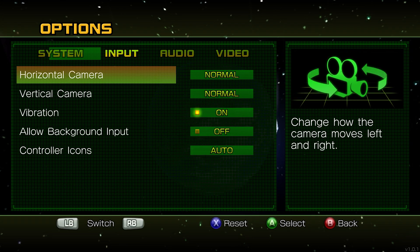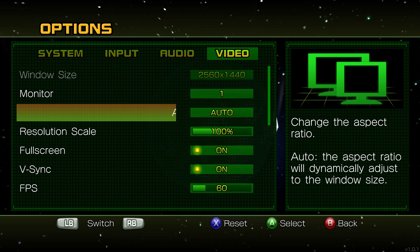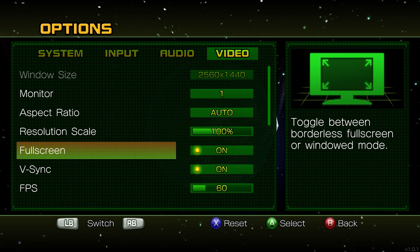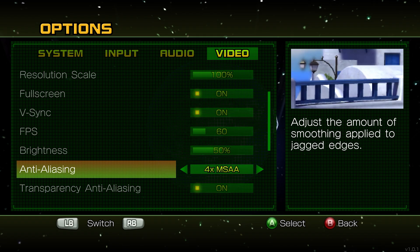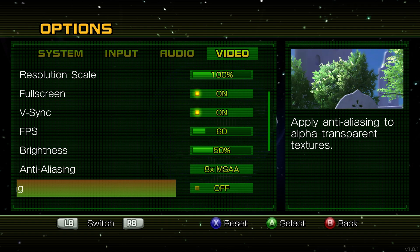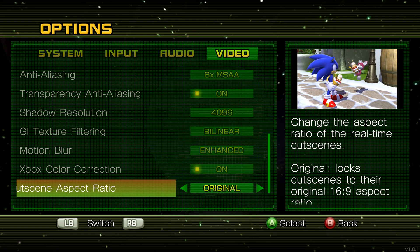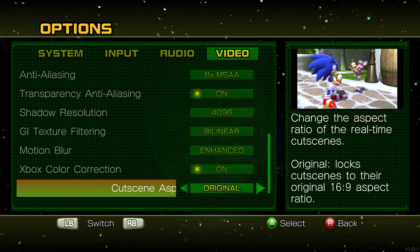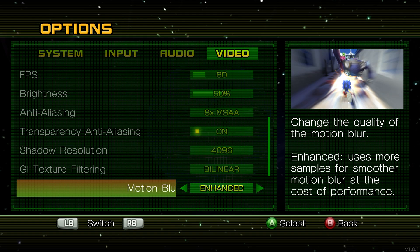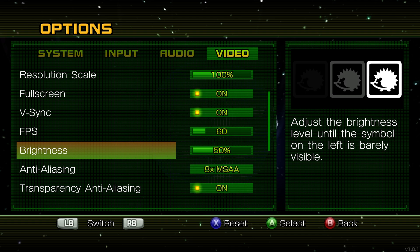Besides gameplay, the settings menu is incredibly detailed — whoever was responsible in the team for making these settings did an amazing job. The original game didn't have these PC settings, so this was all made by the team and they seriously went above and beyond. There are extensive options like anti-aliasing methods, V-sync toggle, and FPS limiter, but also extra bits they really didn't need to add, like removing the warm tint the Xbox 360 version had, and enhancing or removing the motion blur. All the graphical option settings also have images showing exactly what they're changing.